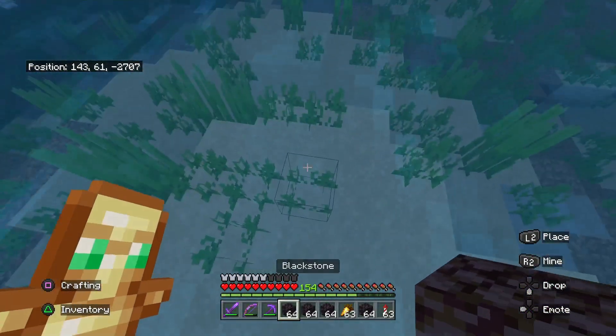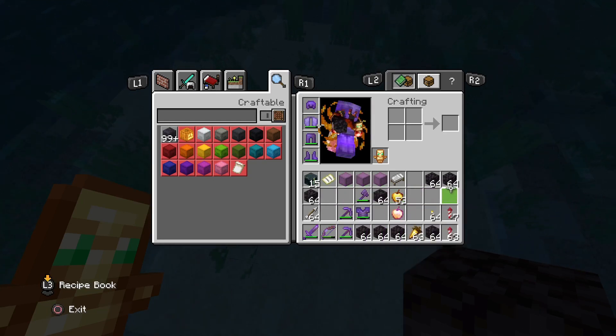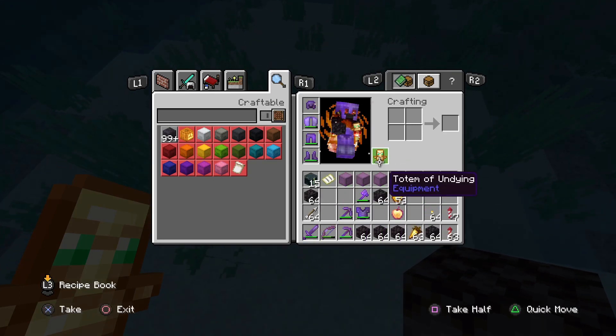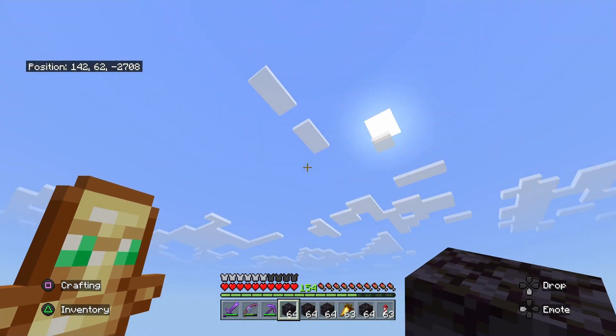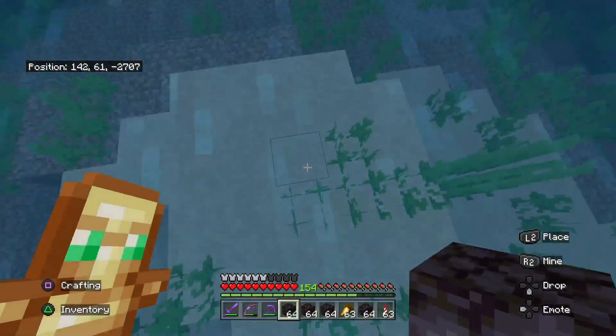Make sure you have at least four stacks of blocks. I grabbed a little extra. I would suggest bringing a bed because you're not going to want to keep leaving the farm and going back to sleep. And if you do not have an elytra like I do, make sure you bring your ladders that I already suggested making.